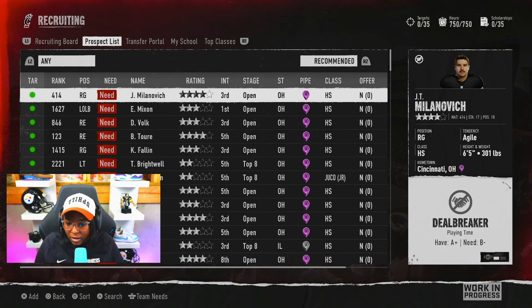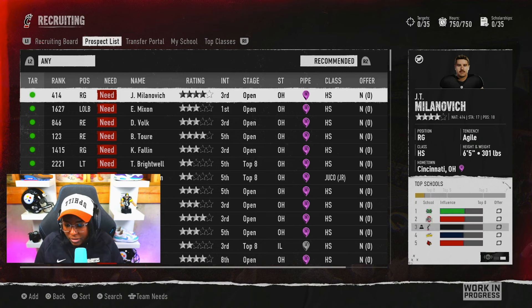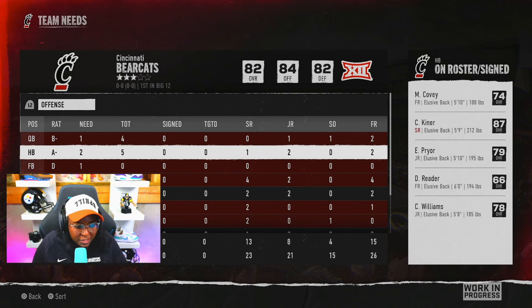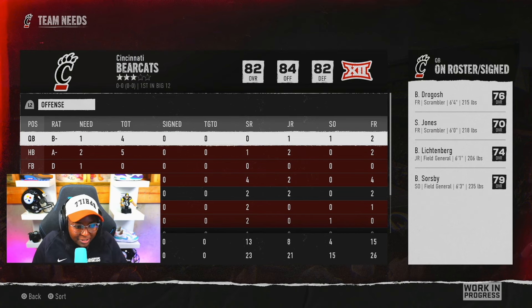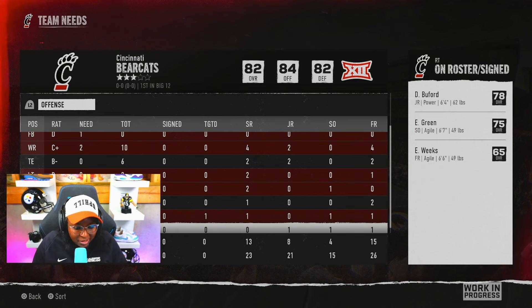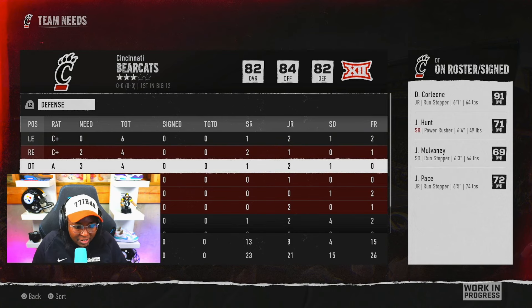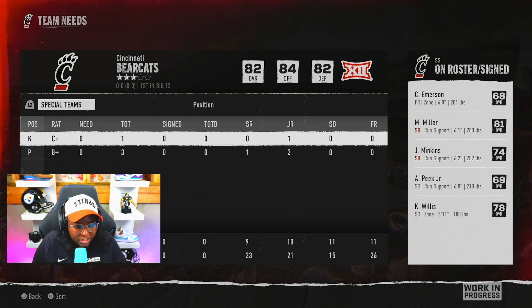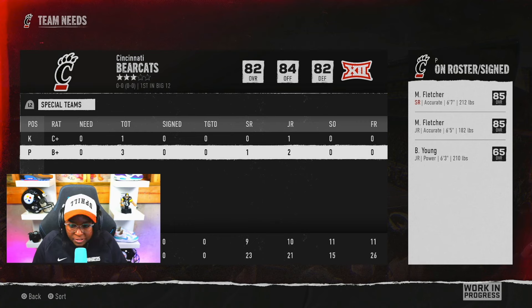Let's take a look at the right guard right now — he's a hometown kid, he's agile, a little over 300 pounds, and he wants to be able to play. The top schools he's interested in are Marshall, Ohio State, and Cincinnati, so we're in his top three. Toledo is fourth and Louisville is fifth. Let's go ahead and target this kid. These are our team needs and there's a lot of red going on here — not just referencing the colors of Cincinnati. On offense we need quarterback, halfback, fullback, wide receiver, left tackle, guard, right tackle. On defense: left end, right end, defensive tackle, outside linebackers, middle linebacker, and strong safety. We're pretty good on special teams right now.